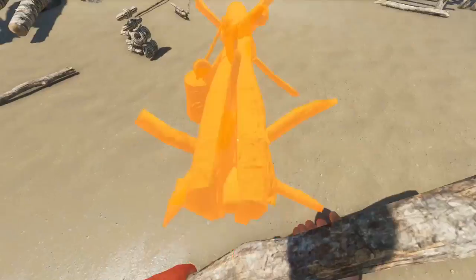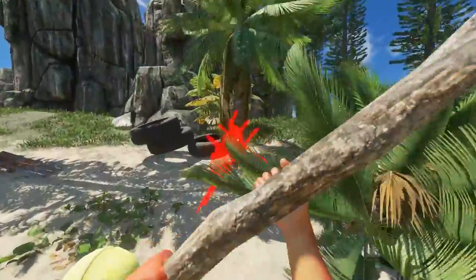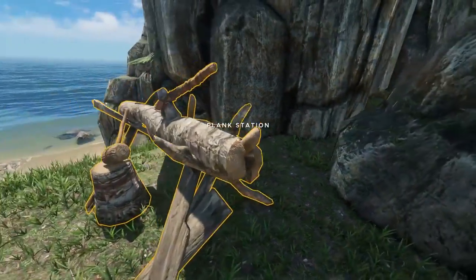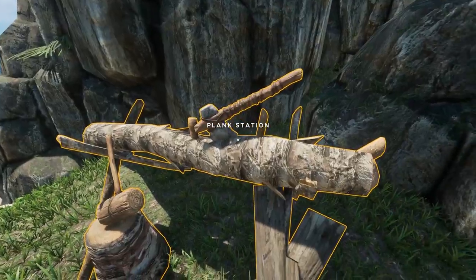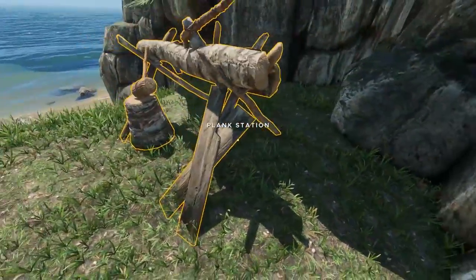Plank station — oh man, that looks really cool. Where should we stick that? We gotta find like a good spot. Maybe up here or something — this is kind of nice. Let's go — oh man, that is awesome looking! It's got like the axe inside the log. It's got like the hammer there for whatever reason. Man, that's cool.